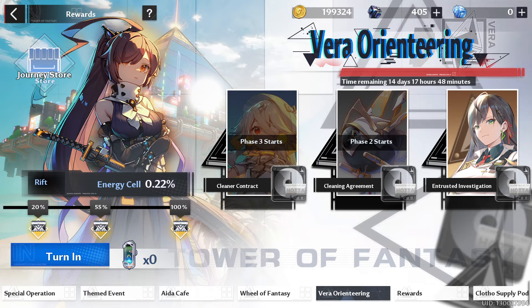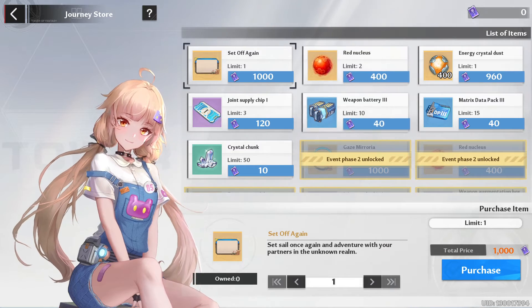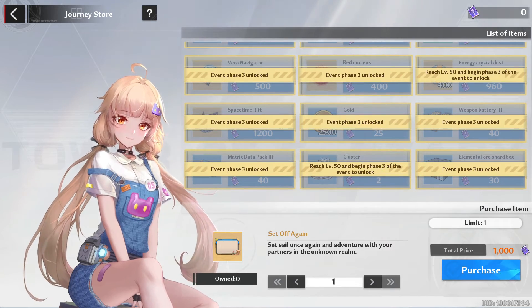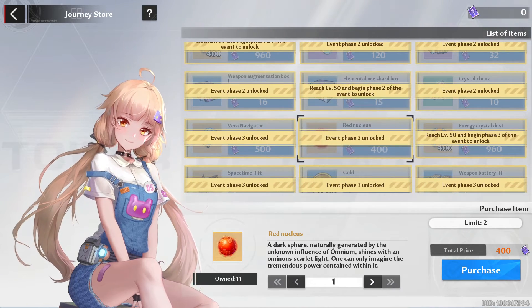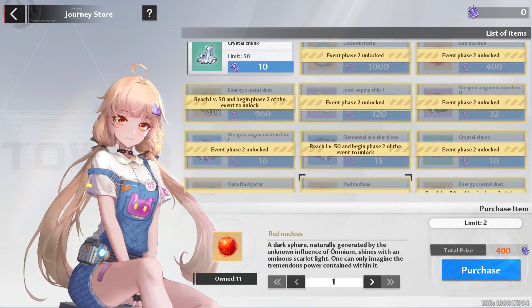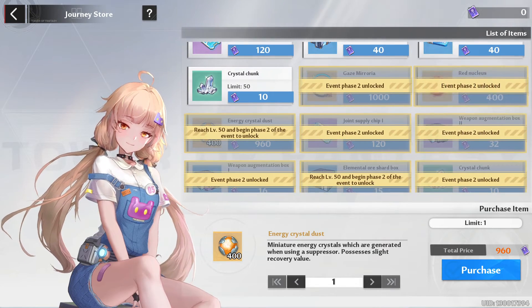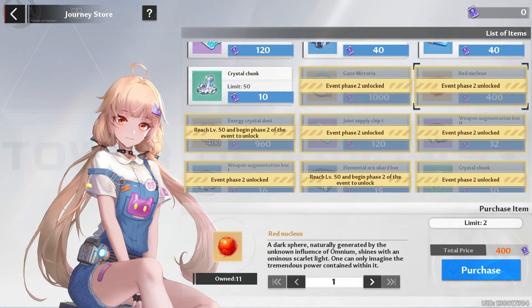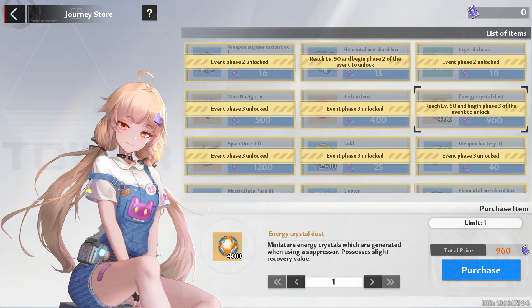Very Orientering - this is an event and I don't know how it works, I'll look into it later. There's also a Journey Store with three phases. Phase three has pulls - two pulls at the start - and you can buy Energy Crystal Dust, which is pretty cool. Phase two also has another two Red Nucleus, so that's six Red Nucleus in total. There's also more Energy Crystal Dust here.